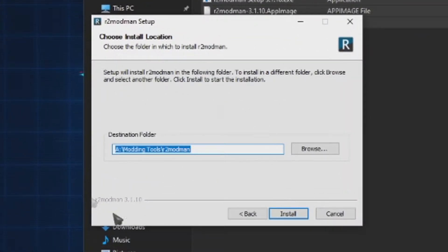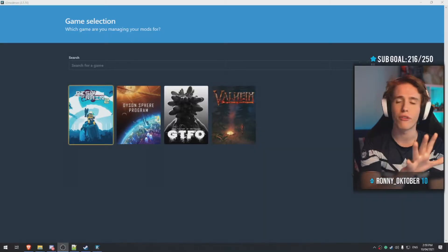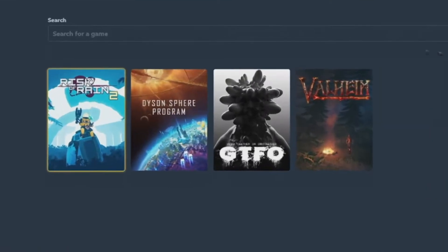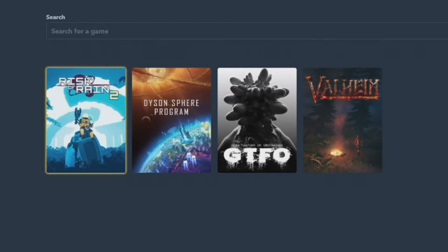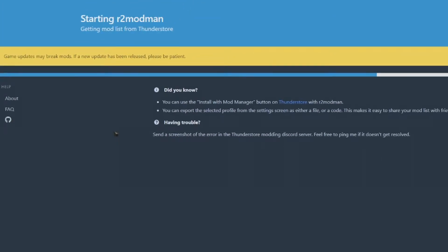Next, choose where you want to install it — I have my own folder for it — and then just hit the install button. Once you've finished downloading and installing R2 Mod Man, you're going to be greeted with a game selection page. There are actually a couple of different games you can mod as well, but obviously we're focusing on Risk of Rain. Select the game and let it do its thing.